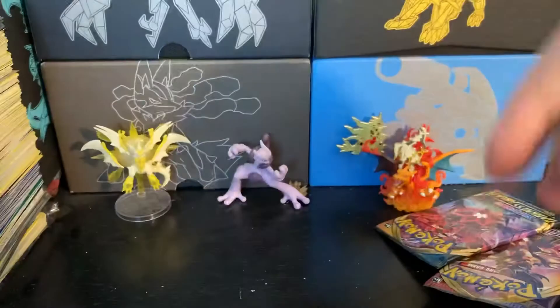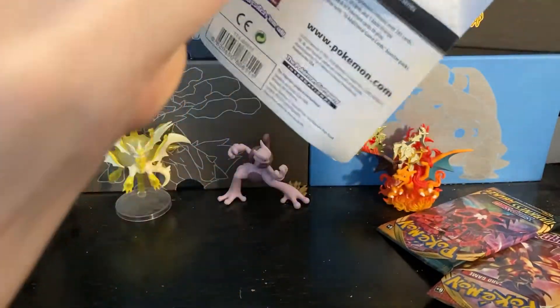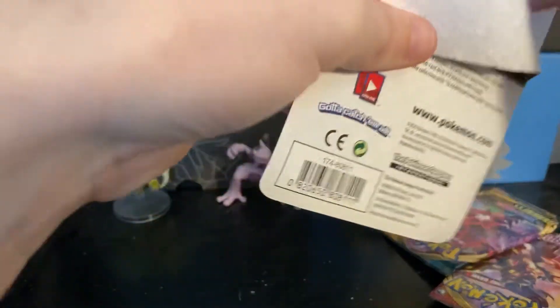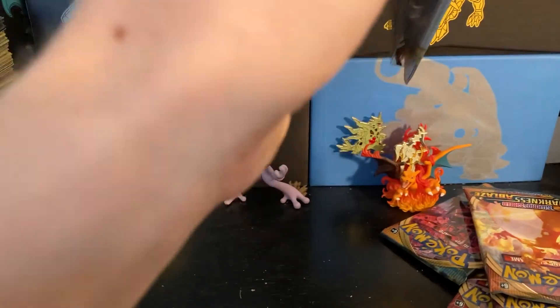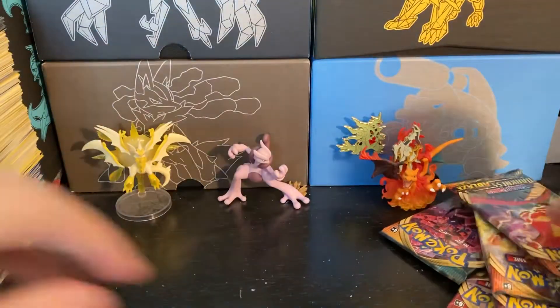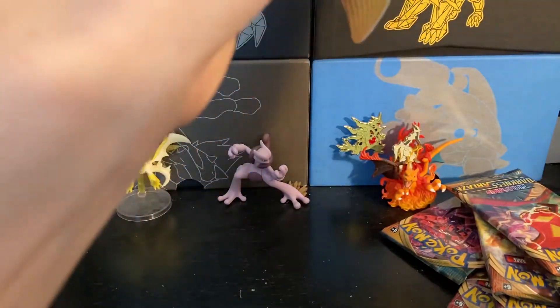So we're going to have four Darkness Ablaze and four base set Sword and Moon packs. That also means another 10 to 15 minutes of me mispronouncing new cards and complaining about the names of them, which I struggled with last time. If you watched that video, I recommend it — it was an okay video and that's about what you're going to expect from me. Last one of these to get open, then we can start opening packs.